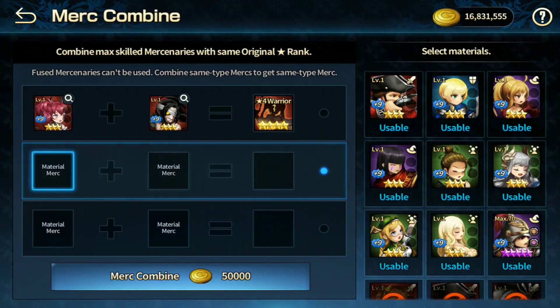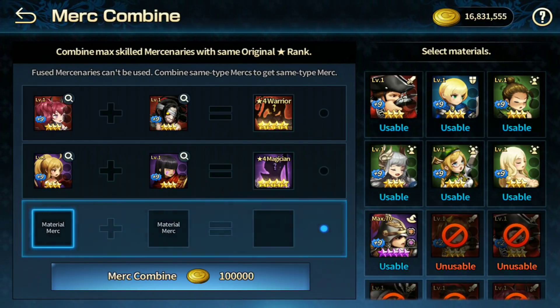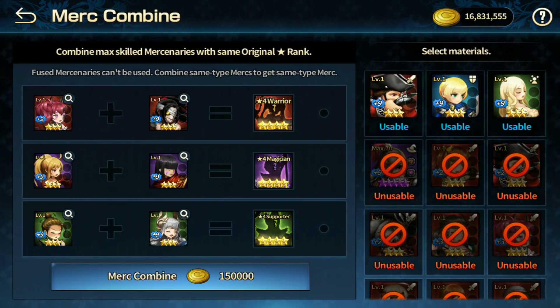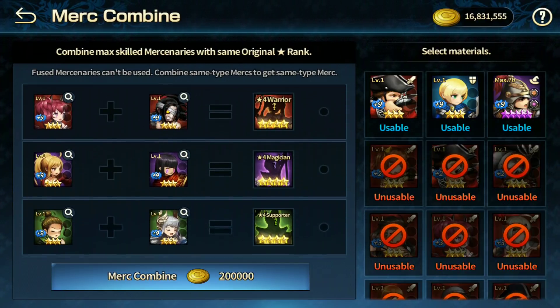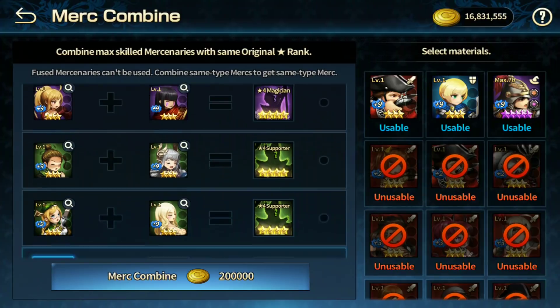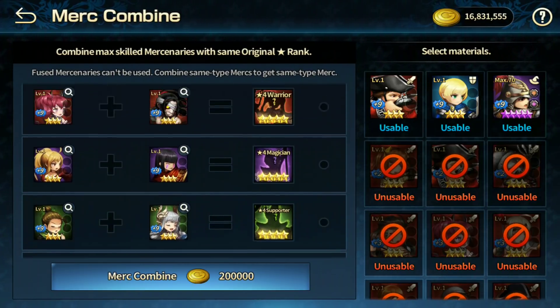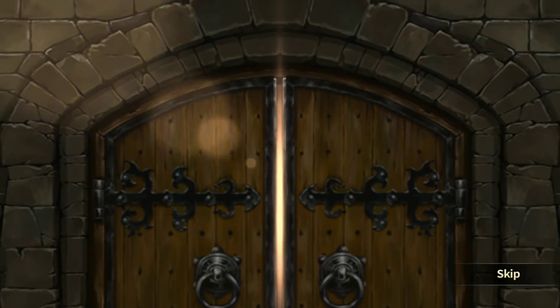I don't have a defender, but I do have a magician, so we're gonna take Velona. Defender — Hyunwol, Julie, Erinness, and Clarice — okay, so this should do the trick. One four-star warrior, one four-star magician, and two four-star supporters, none of them leveled, all level one.